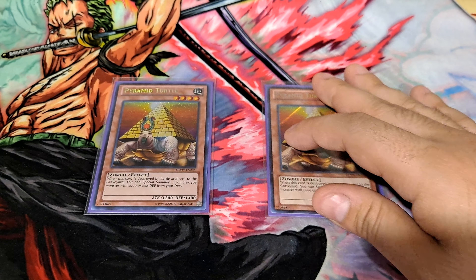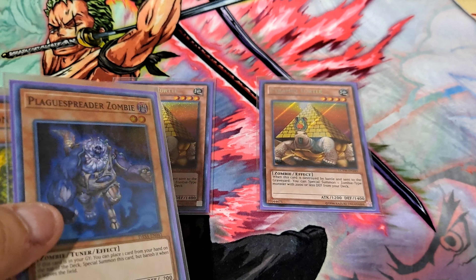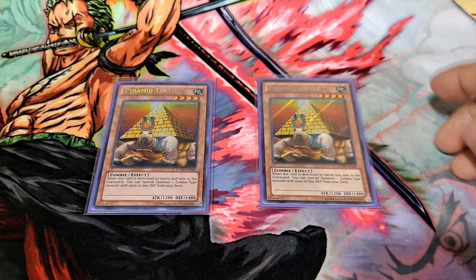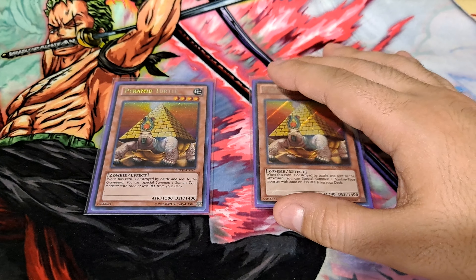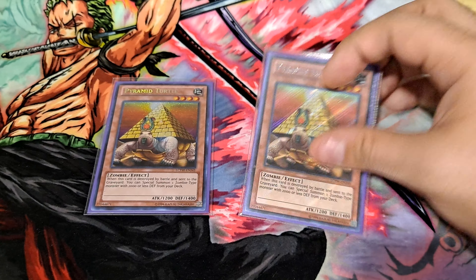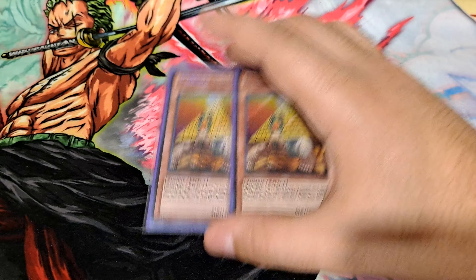As I mentioned earlier, I'm also playing two copies of Pyramid Turtle — a very good floater that lets you special summon a zombie monster from the deck with 2,000 or less defense, which includes pretty much all your zombies, specifically Zombie Master, and gives you early access to Plague Spreader Zombie for synchro plays. The only downside is he is not a dark type monster. I ended up opting for the second Mystic Tomato over a third Turtle, and I've enjoyed it, though two has been a sweet spot for me.